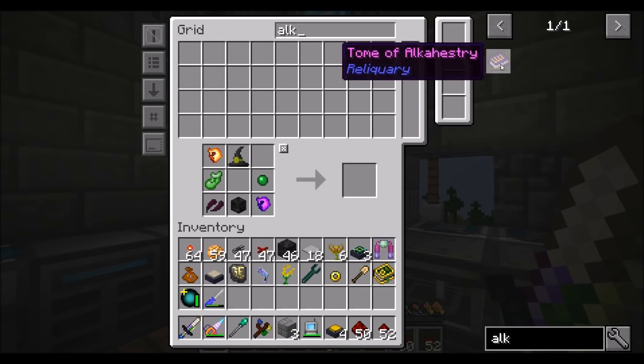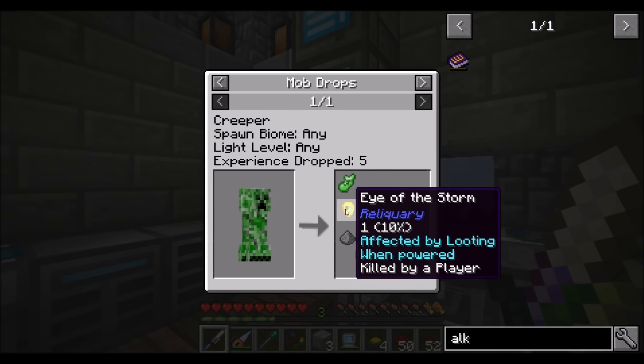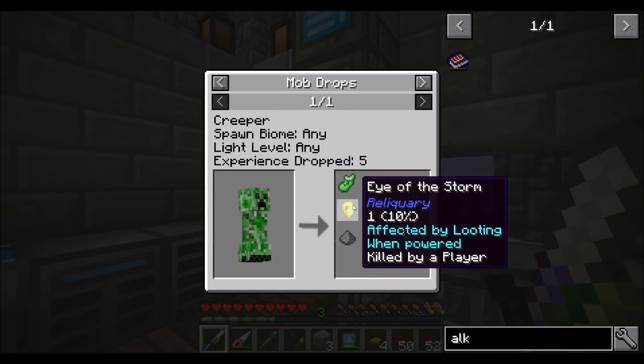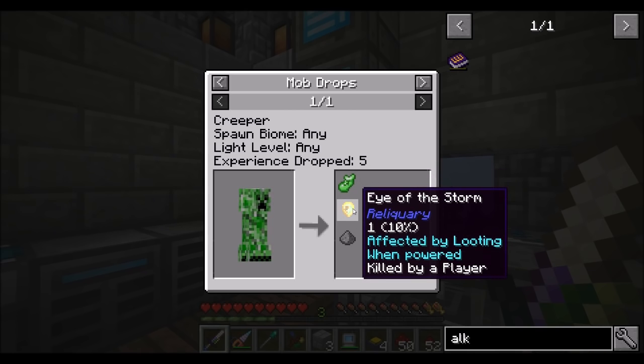I actually don't know — we're missing a few things. We're missing an eye of the storm, which is a rare drop from creepers affected by looting when powered, killed by a player. When powered. Wow. When powered. Okay.